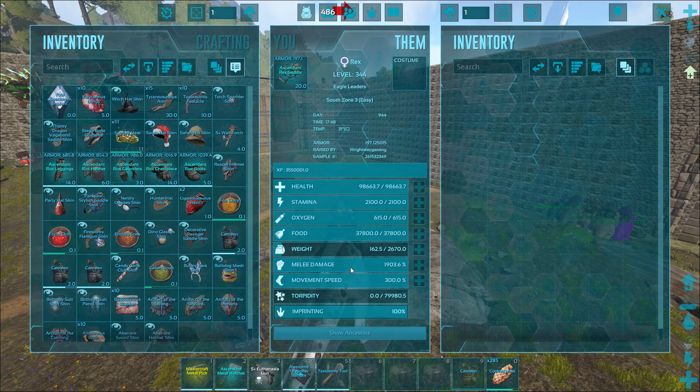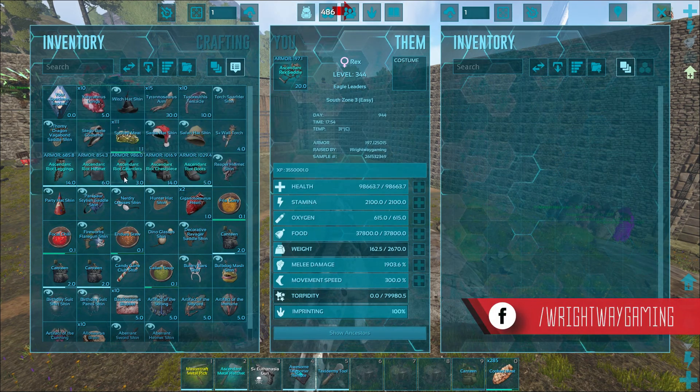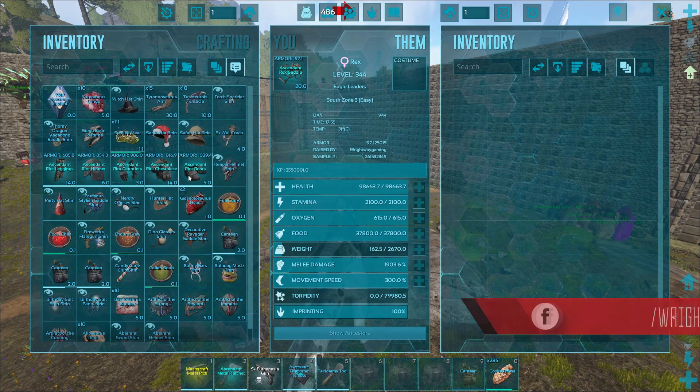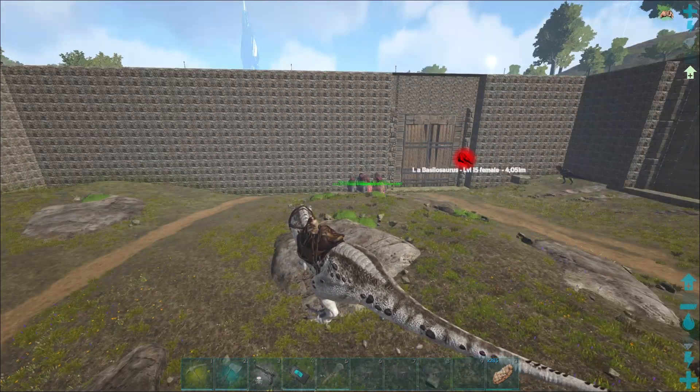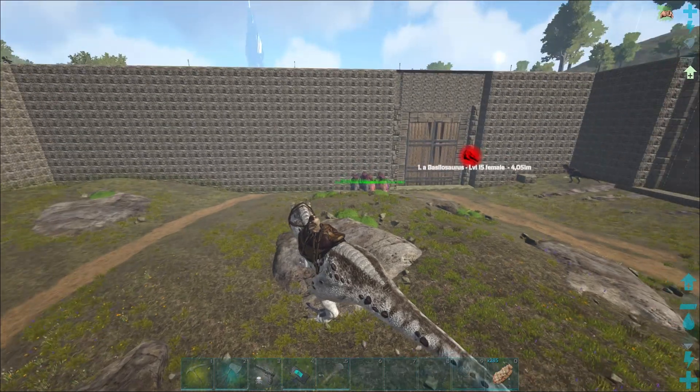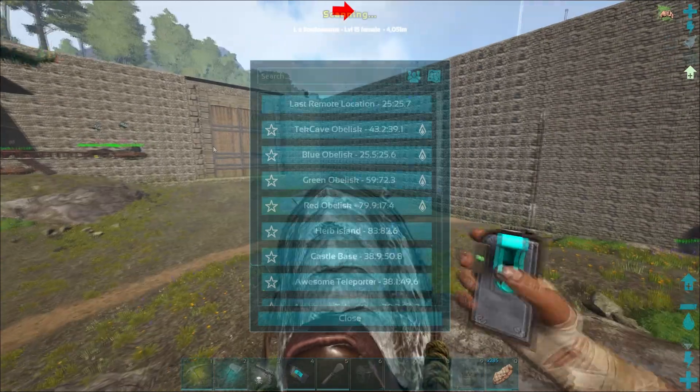I've only had time to do — I think it's 12 rexes, plus we've got a yuty. So that's what I'm hoping will work. I've also got ascendant riot gear with us this time round, which I again managed to get mostly from the caves, and we luckily picked up all the silica pearls for crafting it in the last few episodes.